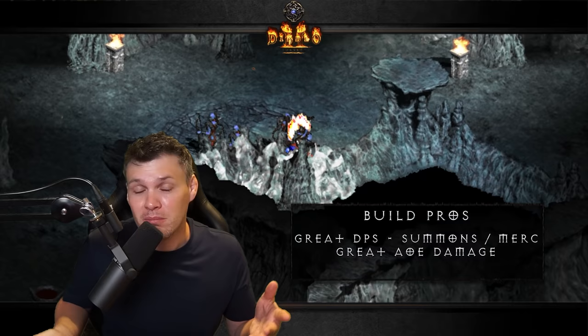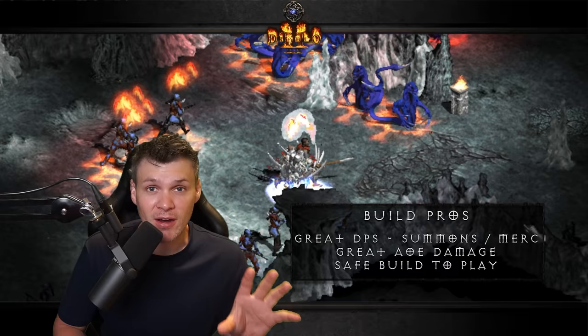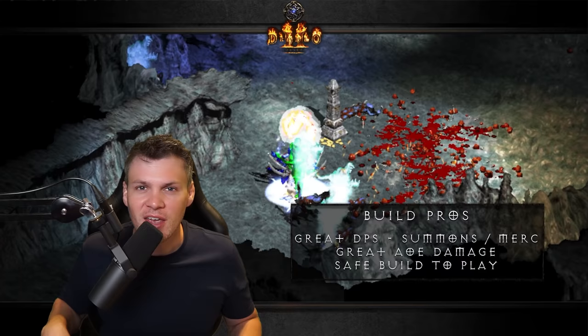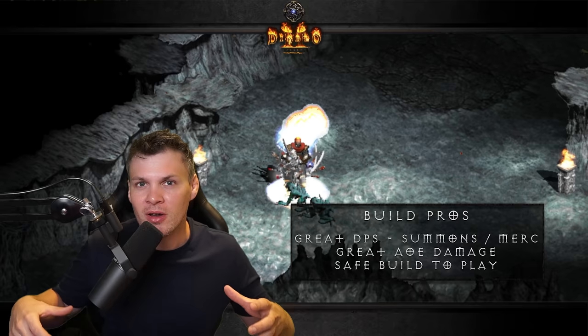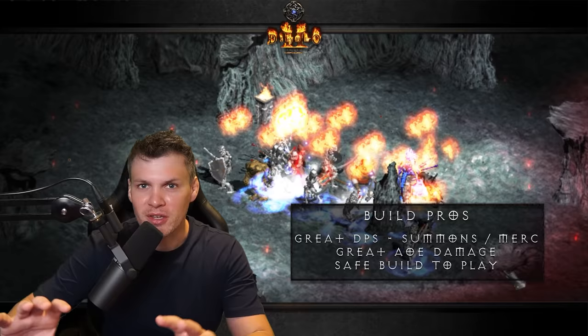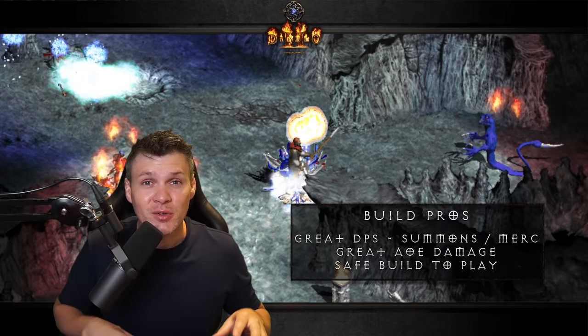The third major pro is that the build is very safe to play. You can basically hide behind your summons — they act as meat shields — so you're not really absorbing a lot of damage. And if you want to, depending on how you spec the skill tree, you can use additional skills like Bone Armor to absorb even more physical damage. They need to get through all of your meat shields and summons before they get to you, so it's definitely a very safe build.